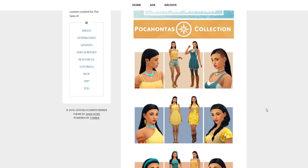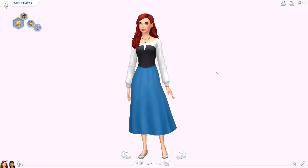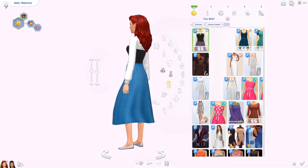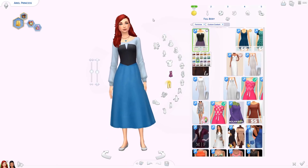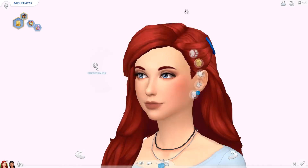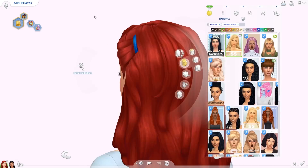Let's jump into Create-a-Sim and look at all these Disney-inspired items. I can even use my Pocahontas and Little Mermaid Ariel sims that I've made recently. Starting off with Ariel — this is the Ariel I created. Let's start with the dress. This is one of the dresses we got — they all come in so many different swatches, which is awesome. You can use these for any sim. This is the first hair — I actually really love this hair. It comes in a few different variations.